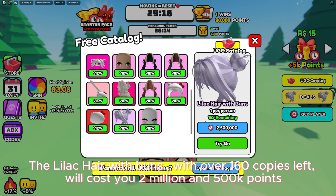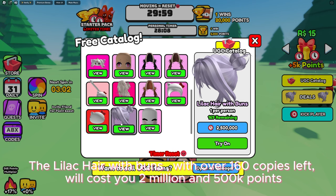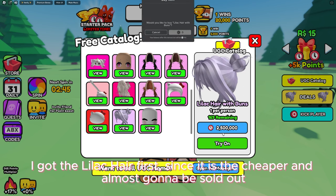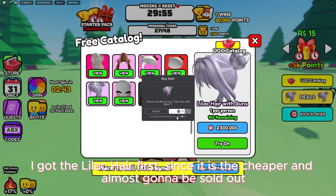The lilac hair with buns, with over 160 copies left, will cost you two million and five hundred thousand points. The cat backpack, with over 390 copies left, will cost you four million and nine hundred thousand points. I got the lilac hair first since it is the cheapest and almost going to be sold out.